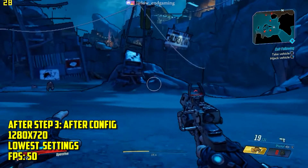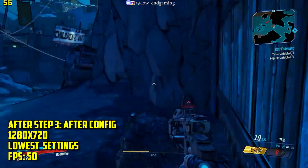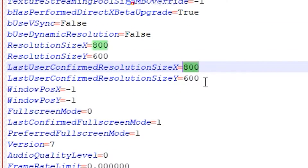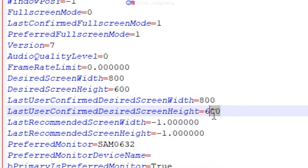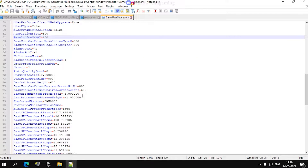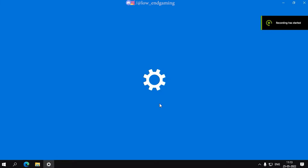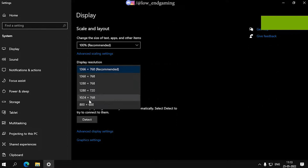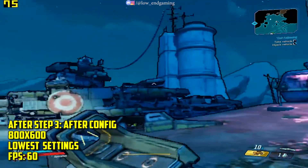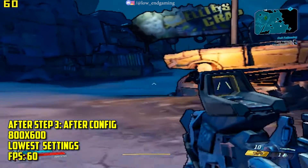But wait — we can get even more FPS. If you got your desired FPS you can leave the video now, but if you want more, keep watching. Open the config file with Notepad++ again, then scroll down and change the resolution to 800x600, or follow along and do as I do. Save the file and make sure to set the file as read-only. Now open your display settings and change the display resolution to 800x600, then launch your game. The game will run at 800x600 on the lowest possible settings, giving over 60 FPS — very smooth to play.